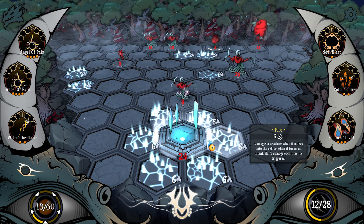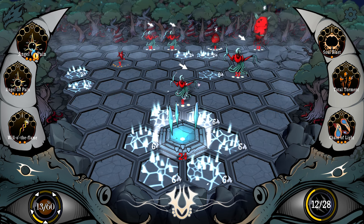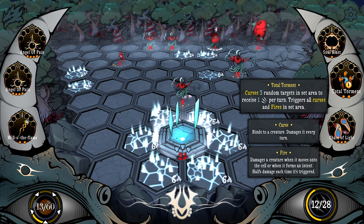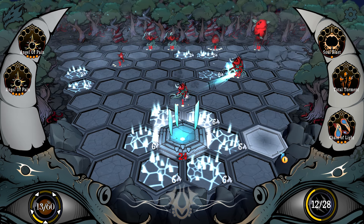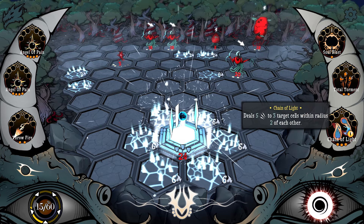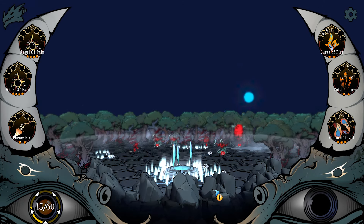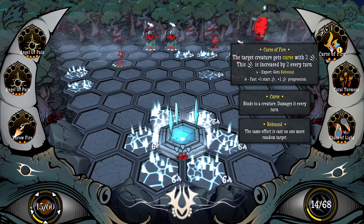That's repeated our spell. You're attacking me shortly — I cannot say I appreciate that. Curse of Fire: fast, plus one start, plus one progression. Holy crap — plus one damage per each two destroyed cells on the battlefield. That does work with our other spell. Curse of Fire seems the best out of these options. Honestly, Soul Blast is not doing it for me. Let's toss this on.